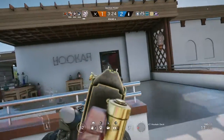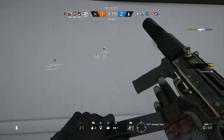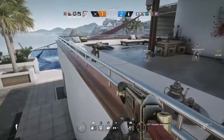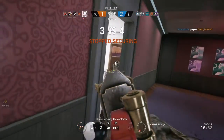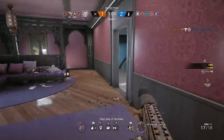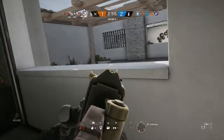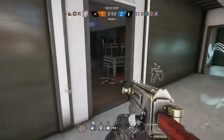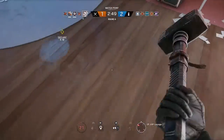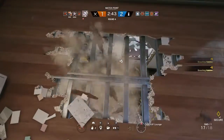As Sledge, you always want to get above the objective and use your ability as much as possible. I always get above the objective and hit the floor above it, making little holes all over the place so the defending team doesn't have any safe place to go from your gunfire. You'll see in this clip I get above the objective and start hammering the floor below to check for enemies underneath.